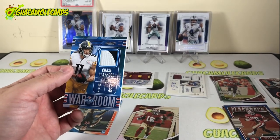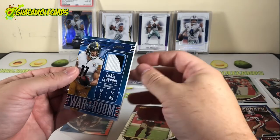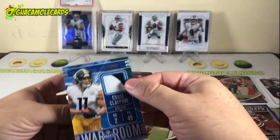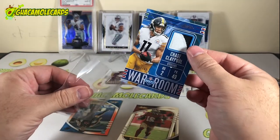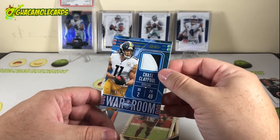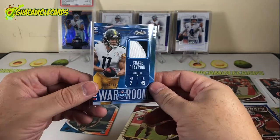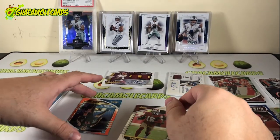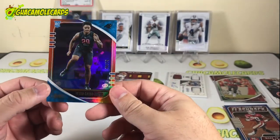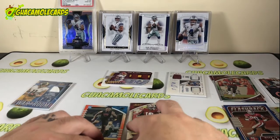Chase Claypool — nice patch, nice thick card. I'll probably put this together with the RPA I got from Spectra and list both on eBay. If you're collecting Chase Claypool, send me a message and we can chat about the eBay listing. Last but not least, Yatter Gross-Matos numbered to 275 — nothing too special.